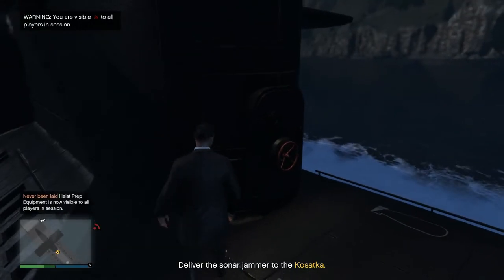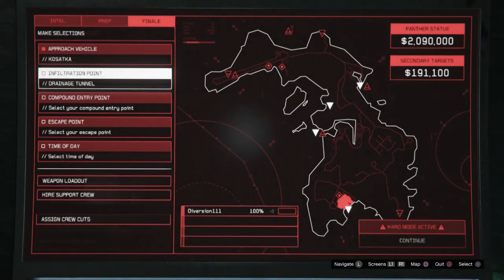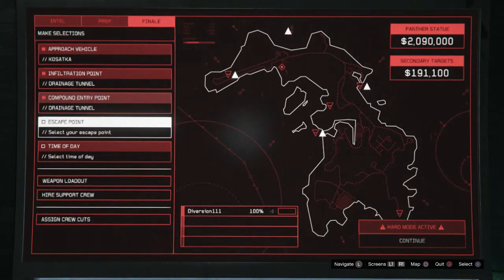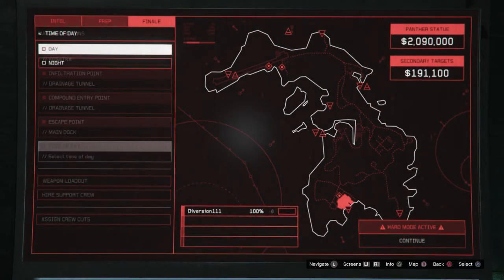So far all of this took me just under 45 minutes. I now start the heist. I choose Kosatka as the approach vehicle, infiltration point: drainage tunnel, compound entry point: drainage channel, escape point: main dock, and time of day: day. Choosing night does nothing, so you start the heist and cut open the grate to enter El Rubio's mansion.